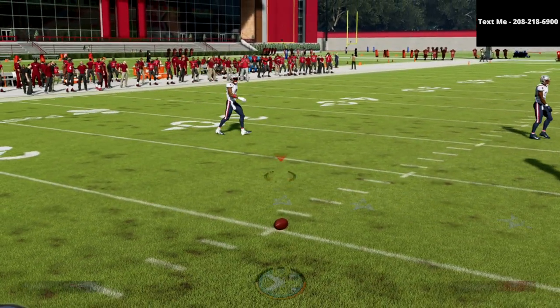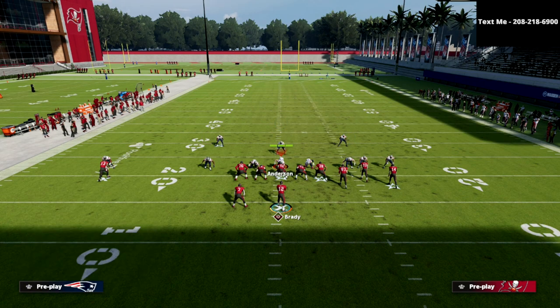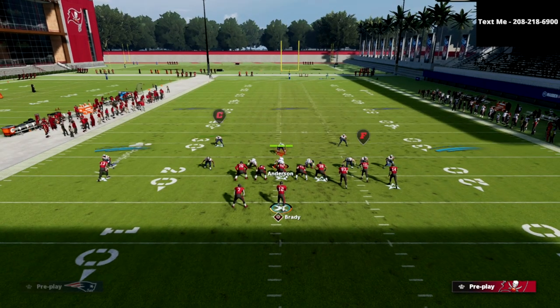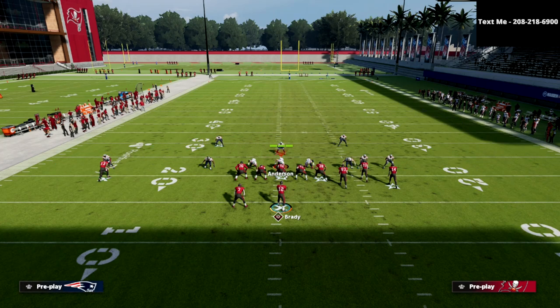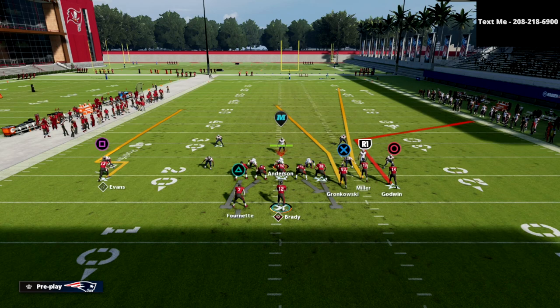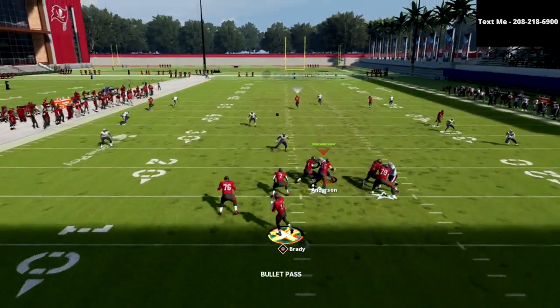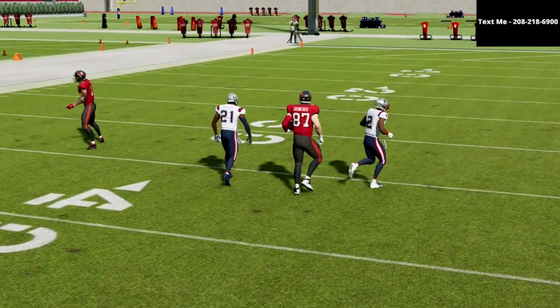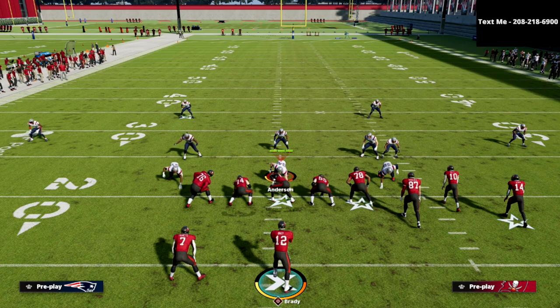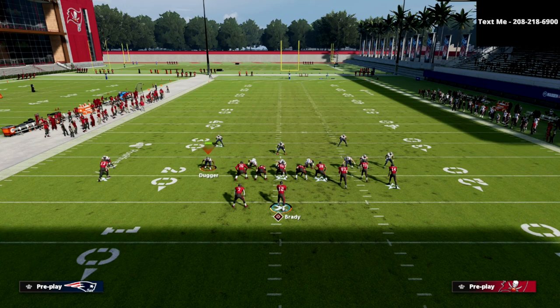Now I want to show you a really good concept specifically for the Mike blitz three meta and zone coverage. This is a very good cover three beater — not exactly a cover three bomb, but a consistent read you can make against cover three. Running the same adjustments, the route to the tight end is going to get inside leverage and you can click on and cut this ball off. If they're in a cover three style zone defense, you can simply click on and cut him off.